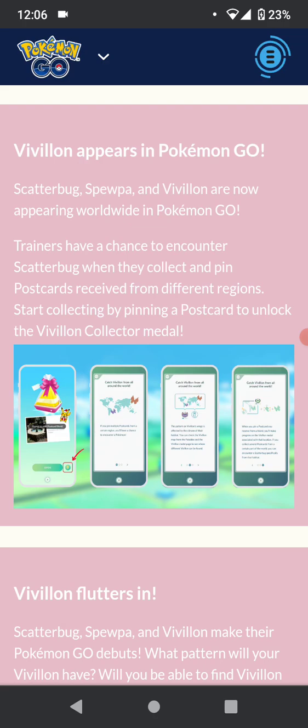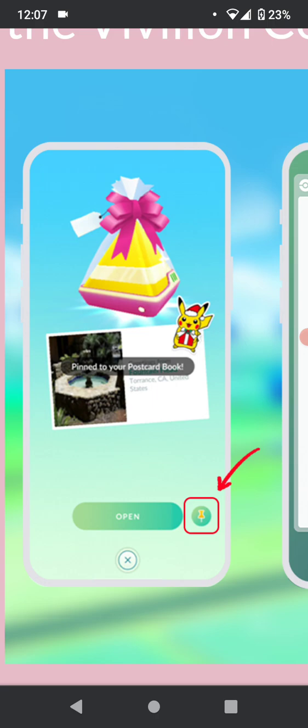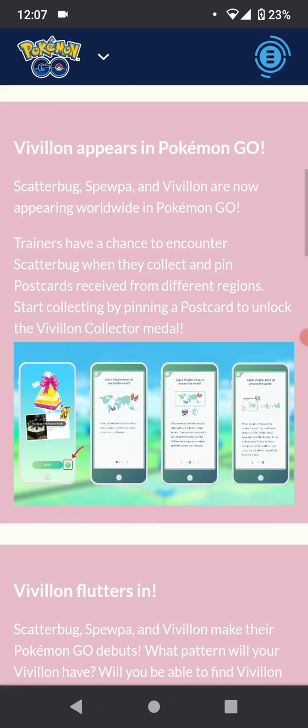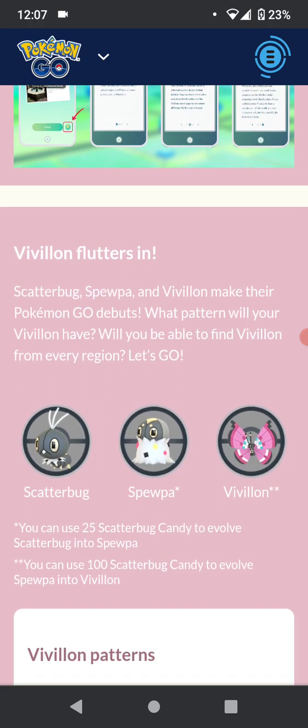Vivillon, Scatterbug, and Spewpa are now appearing worldwide. Trainers have a chance to encounter Scatterbug when they collect and pin postcards received from different regions. Start collecting by pinning a postcard to unlock the Vivillon collector medal. On the gift page there's a little pin — if you tap that it pins it to your postcard book and you can get different Vivillon patterns. It does depend on where the gift is from. You can add people on different Discord groups, Facebook, or other social media. I also use websites where people post friend codes. You can also just get your local region if you don't care too much about all the other forms.